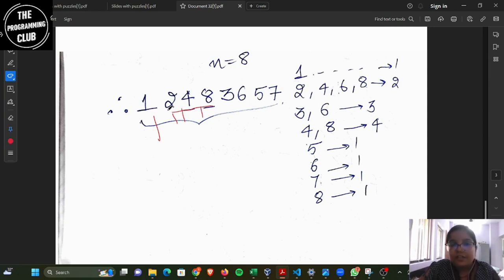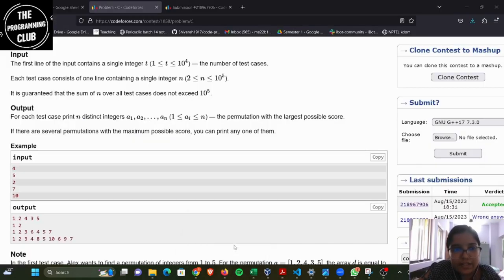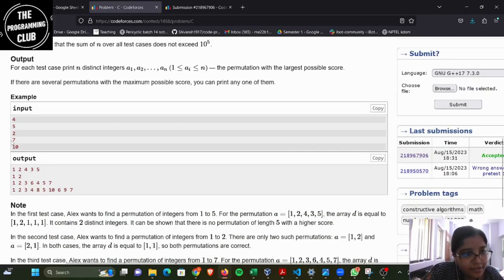For N equals eight: keep two, four, and eight together — two and four gives GCD two, four and eight gives GCD four, and eight and one gives GCD one — so far three distinct values. Then three and six gives GCD three, so now we have GCDs one, two, three, four — four distinct values. That is the maximum for this permutation. Similarly for N equals seven you can see in the example that they keep divisors together — three and six are together.